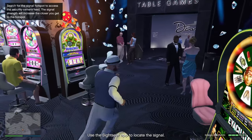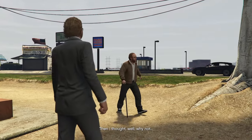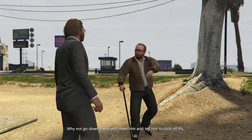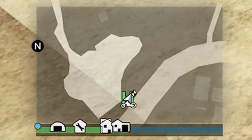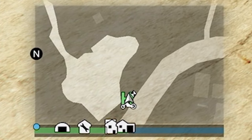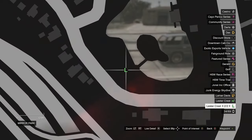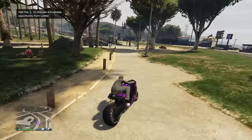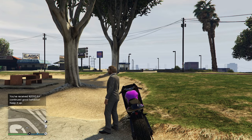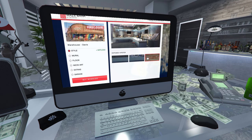To start off, we need to buy an Arcade. To buy it, you have to go onto the Maze Bank foreclosures website. But first, you will have to speak to Lester about the Diamond Casino Heist. Go to this green H beside the downtown Cabco Taxi Activity beside the Casino. After you have gone here, there should be a green L popping up on your map, right under where you just went. It's right by this little lake. You go there and speak with him. After you have spoken to him, that is when you can buy an Arcade on the Maze Bank foreclosures website.